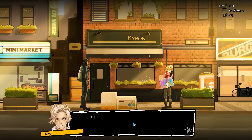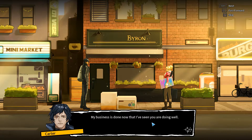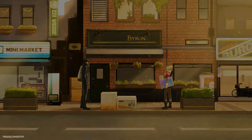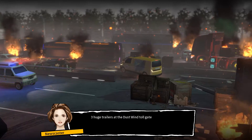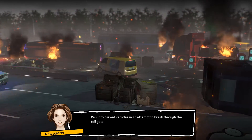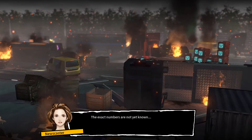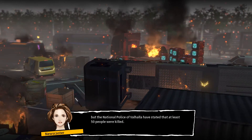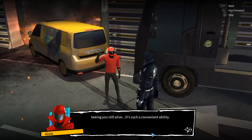Two years after moving in, Ray is visited by Kata, who entered the district illegally. He says his business is done now that he's seen she's doing well. Then — Dustwind Tollgate: three huge trailers at the tollgate ran into parked vehicles in an attempt to break through. The number of casualties is not yet known, but the national police stated at least 50 people were killed, with injured people still trapped near the wreckage.